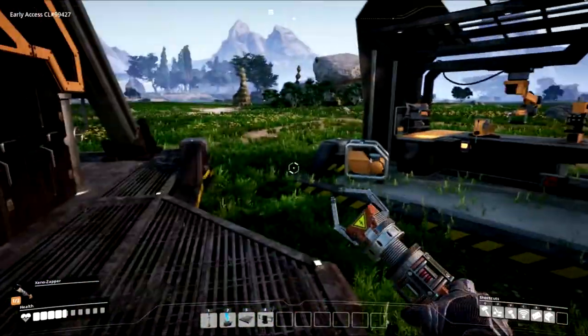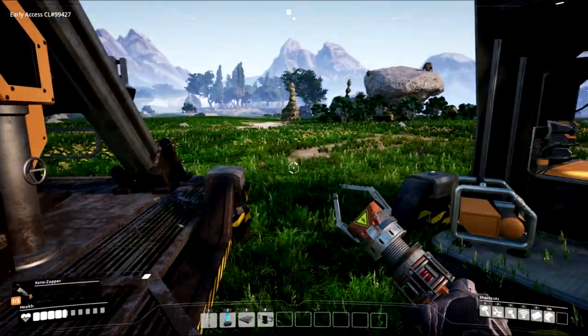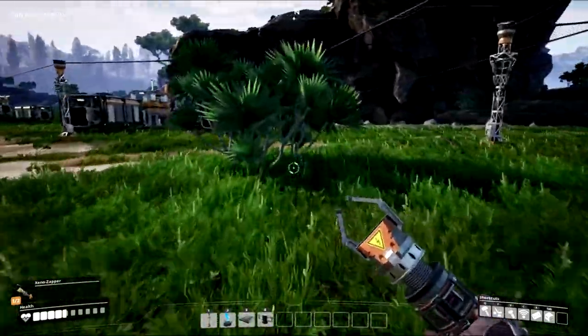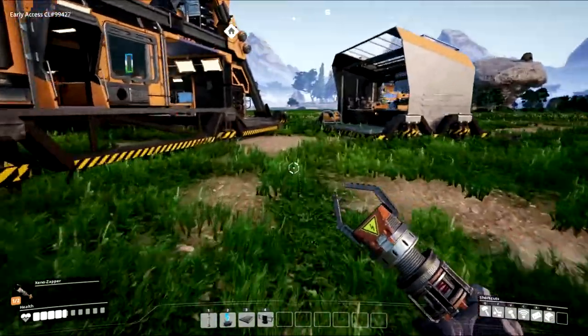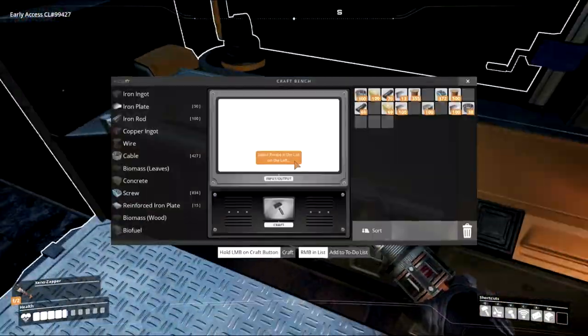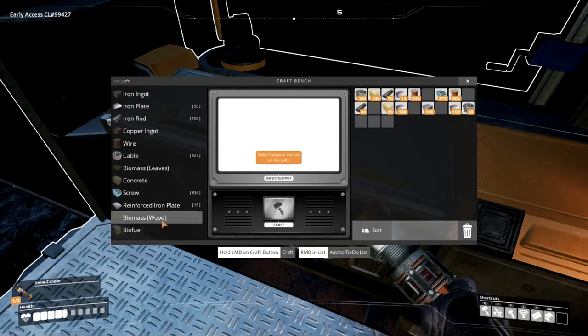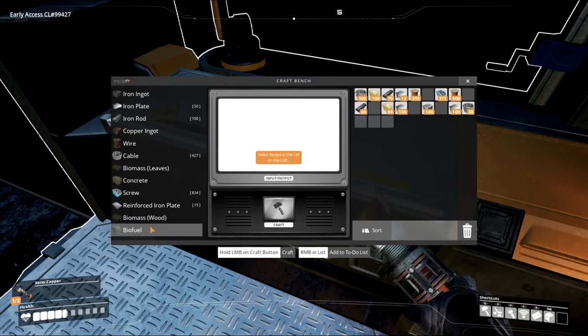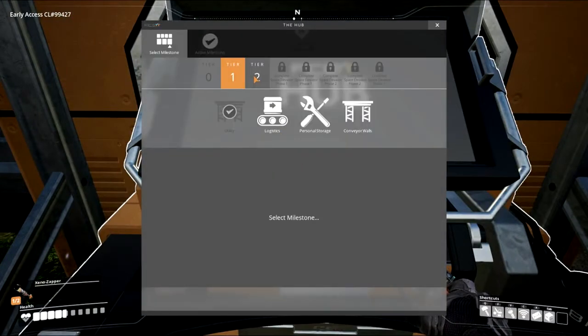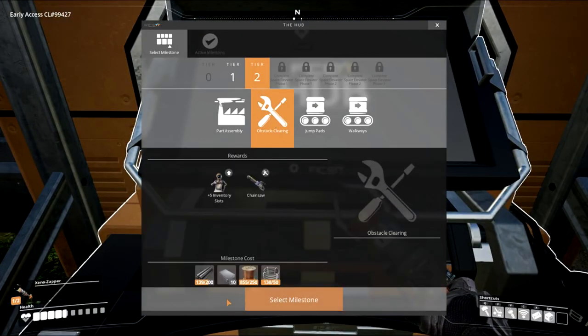The main reason I want the chainsaw is I've gathered just about every leaf in this area that can be gathered by hand. Now to get more biomass to make more biofuel, we need to cut these trees down. We can go around cutting down trees, then turn the leaves and wood into biomass, and then turn that biomass into biofuel. It'll make things a lot easier. So let's go ahead and get started — tier two obstacle clearing.